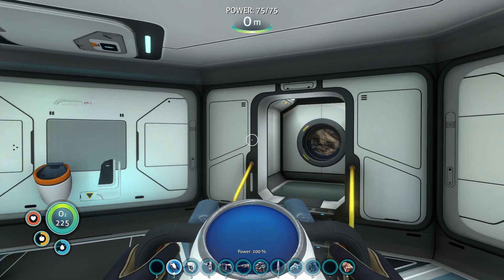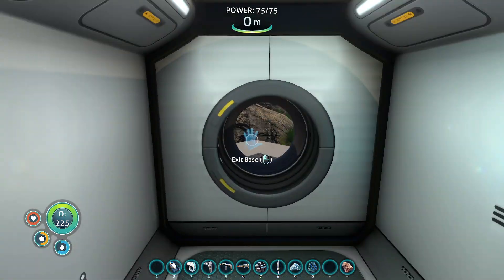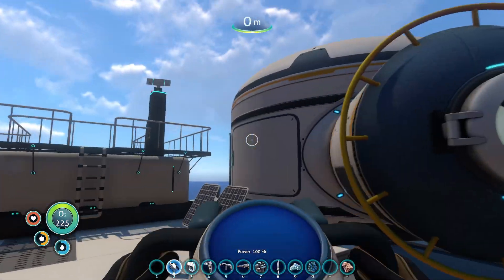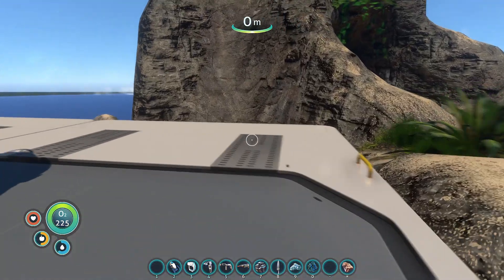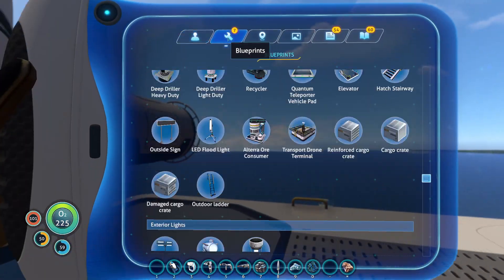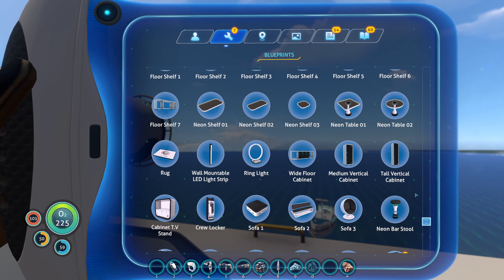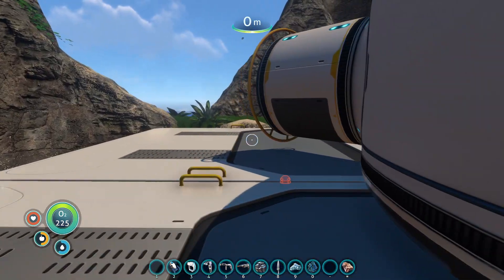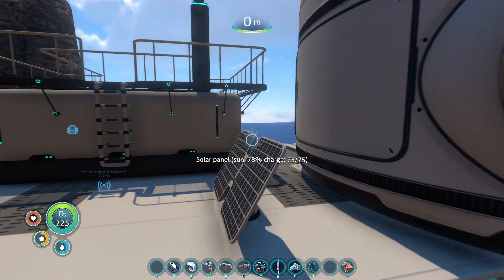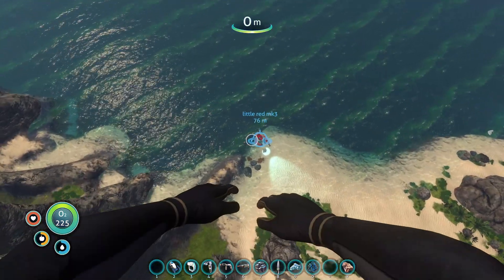Hey guys, RG066 here, and today we are continuing our modded Subnautica. Last we left off, we were moving into the gun island and we made the Altera Drone Transport Terminal. The next thing on our agenda is to craft the Altera Hub Depot. We need two glass, a titanium ingot, and a wiring kit. Let me jump on down there and get started crafting those, and actually get our modded Subnautica playthrough going.